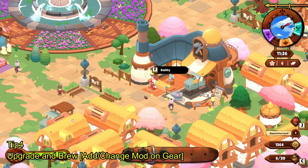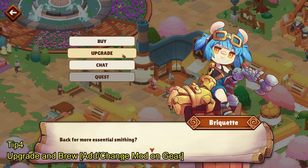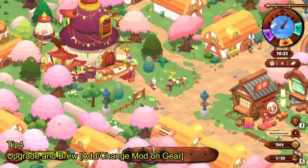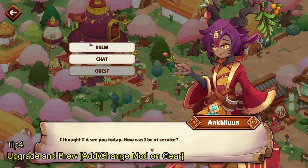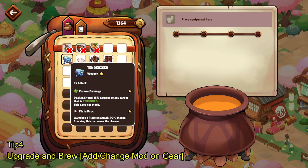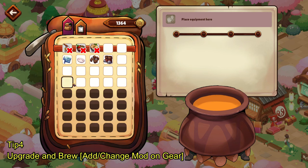I really wish they changed this a bit — having to wait a full day to upgrade one gear item is painful, and the value you get from upgrading seems really weak (only +1 damage or +5 health). Hopefully they change that. Similarly, to add or change mods on your gear you have to go to the Brewery, click 'Brew,' and have the equipment in your inventory since the brew also takes a day. I wish you could upgrade or brew your gear instantly.